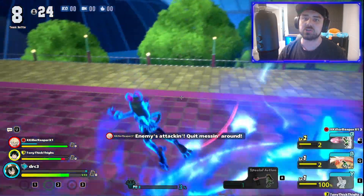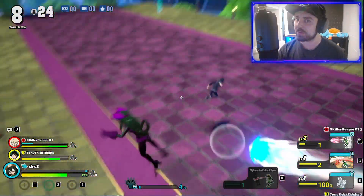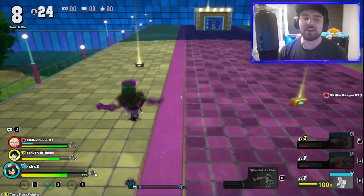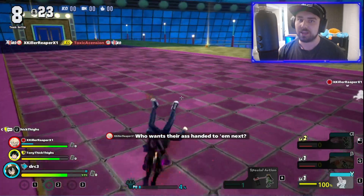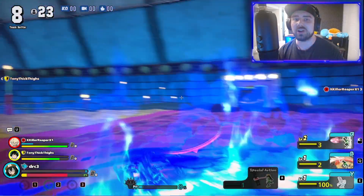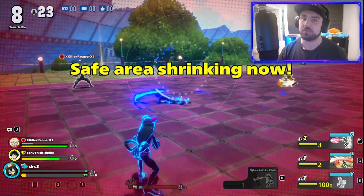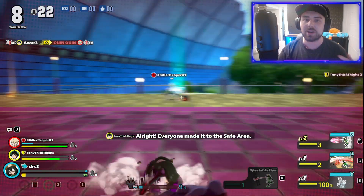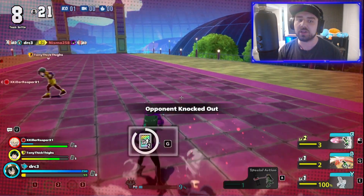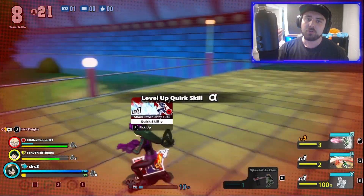The first thing I want to talk about is the shield and health glitch. If you've ever been playing My Hero Ultra Rumble, it doesn't happen too often but it happens enough to be an issue — you get to a point where you are no longer able to use shield pots or health pots. You're just stuck with an inventory full of items unable to use them. Getting downed doesn't fix it; I've tried getting downed and back up and that doesn't work either.